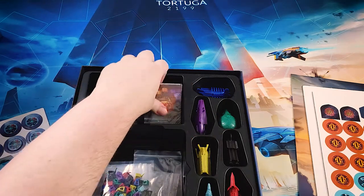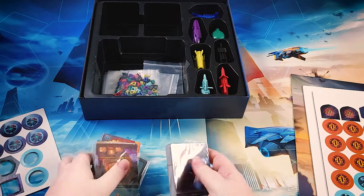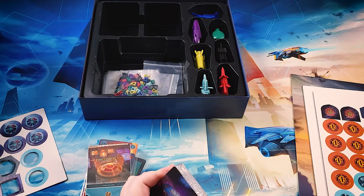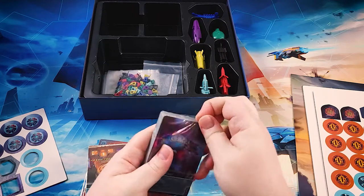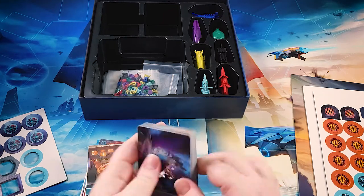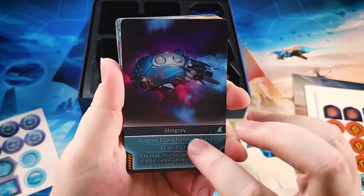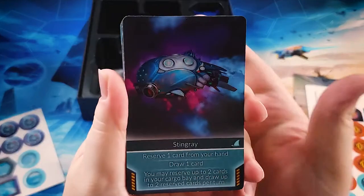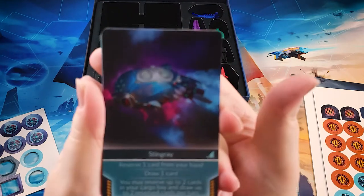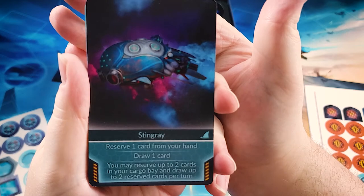Then the rest are all of our cards. This is a deck building game, so of course there are quite a few cards to look at. There's the main market and also those little side markets — side locations that have specific cards. We also have cards for the ships. All the ships have a special ability. The Stingray here allows you to reserve a card from your hand and draw a card to replace it. It says you may reserve up to two cards in your cargo bay and draw up to two reserve cards per turn, so you have an extra card.